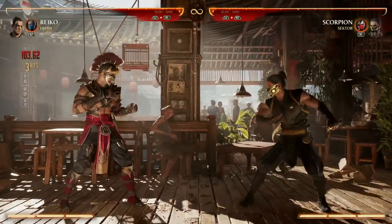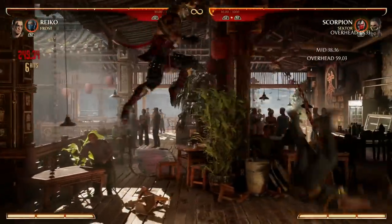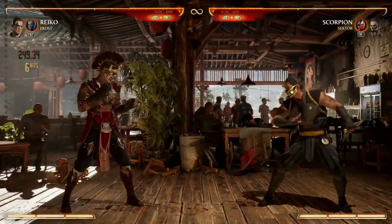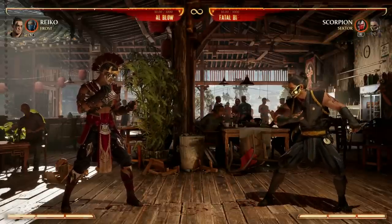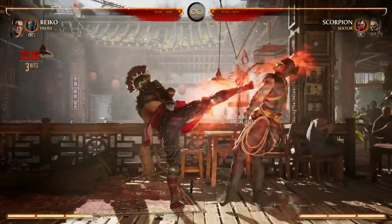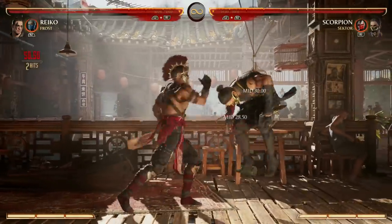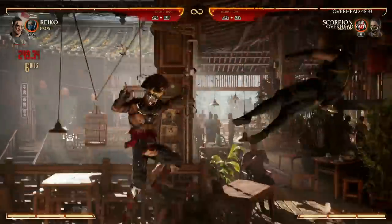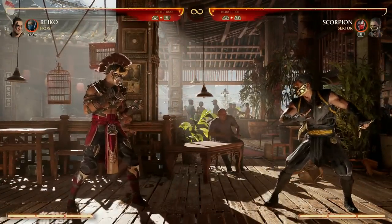After a Forward 1-2-4 launcher, doing 2-1-4 in the air carries them down. That combo by itself is 250 damage — not bad for a simple quick combo, especially with no meter. Alternatively, 1-2-1 in the air does the exact same amount of damage.